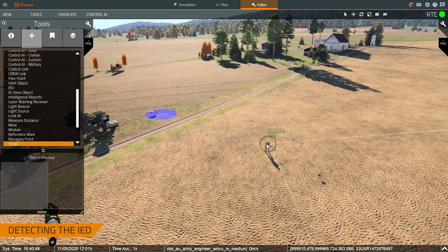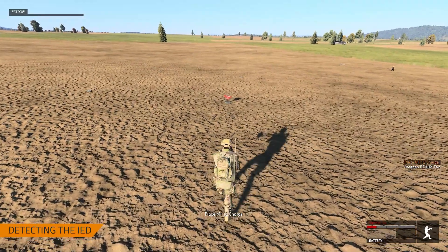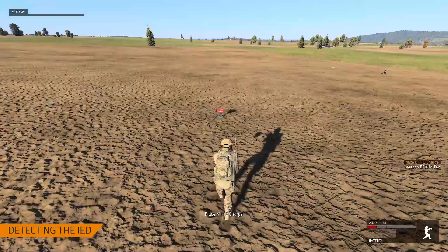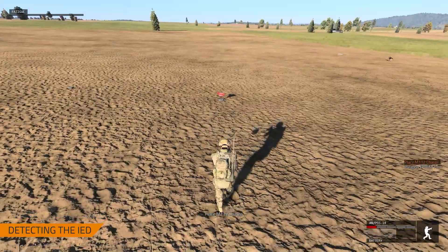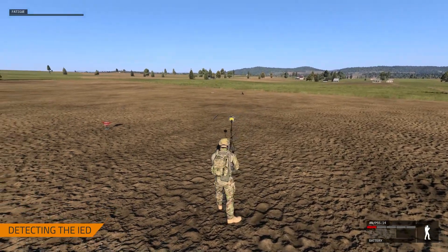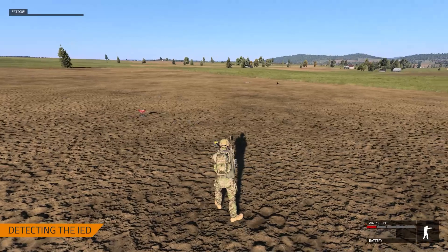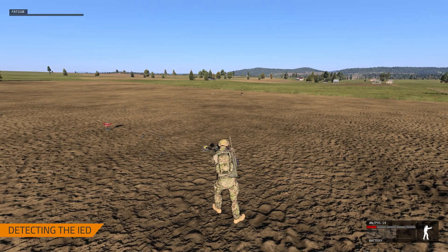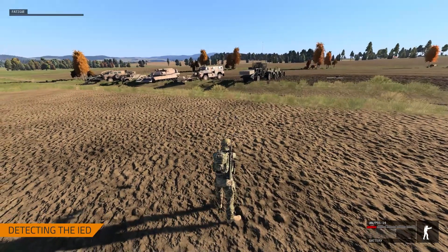Another way to detect mines is with the handheld mine sweeper. I'll teleport myself closer and go back into training mode. I turn the mine sweeper on, and when I get closer you can hear it beep; when I move further away it doesn't beep. So that's three different ways to locate mines: using handheld equipment, military working dogs, your eyeballs, and vehicle-mounted equipment.